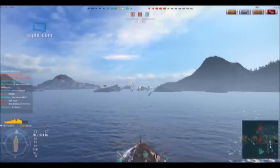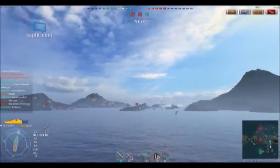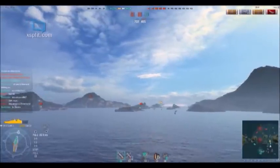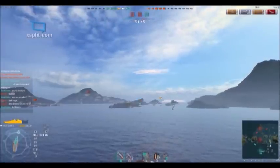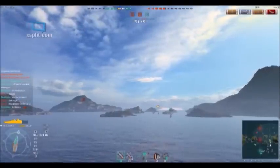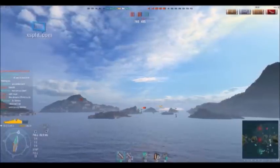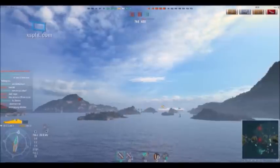I did not once get into range to use my torpedoes in this fight, which is another nice little surprise element. The Atlanta does have torpedo launchers — it's not much of a torpedo, short-range and fairly slow — but occasionally people forget the Atlanta has them. If you're at close range with an Atlanta and he's not shooting at you, it's because he's decided to launch torpedoes. Otherwise, he's just going to continuously gun you down.